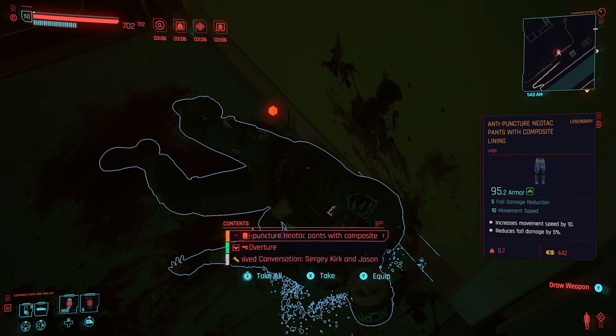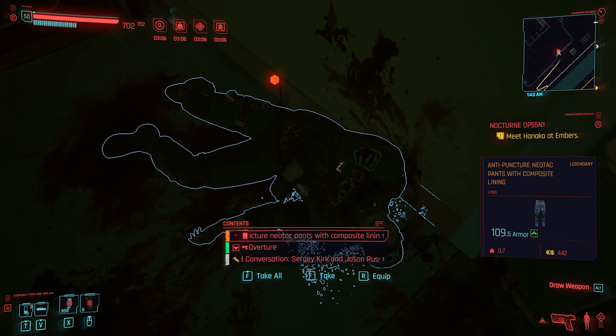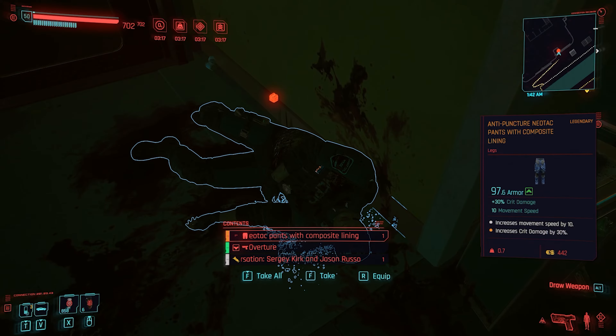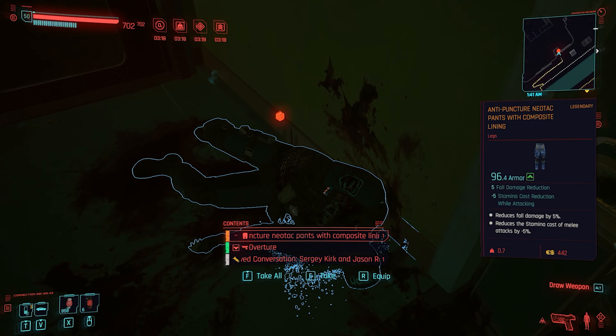Again you can run back and forth or reload — your choice. This one is about 70 to 80 meters you have to run away to get it to spawn. Keep going until you get the free slot version, which is the maximum you can get on the pants.